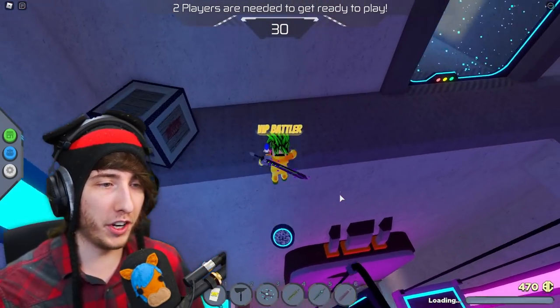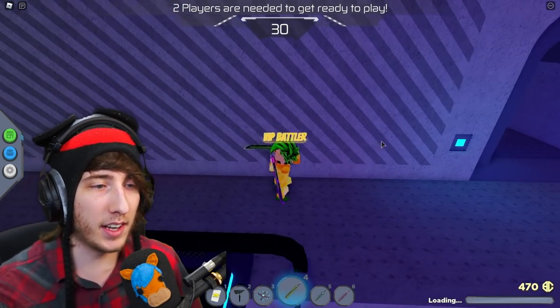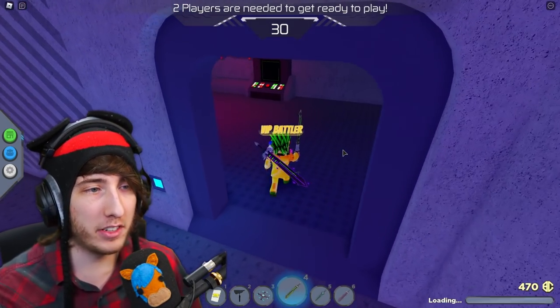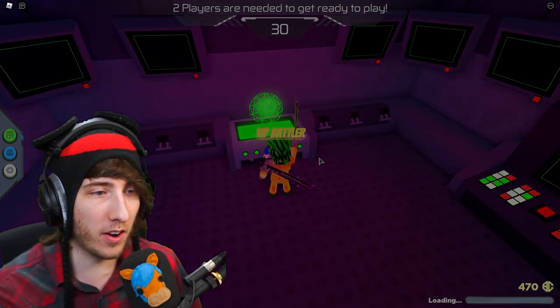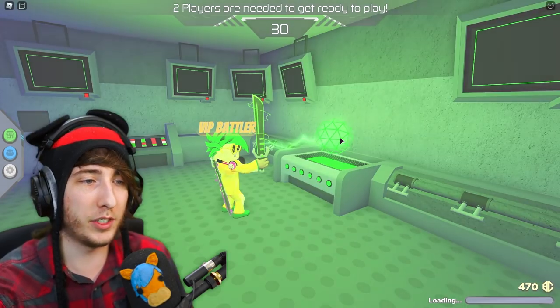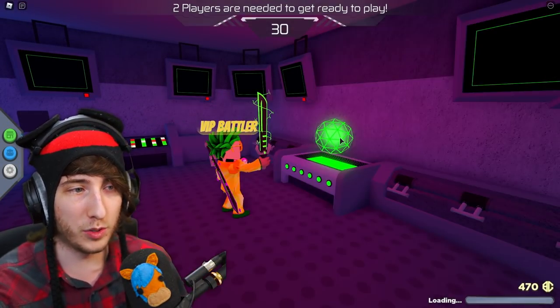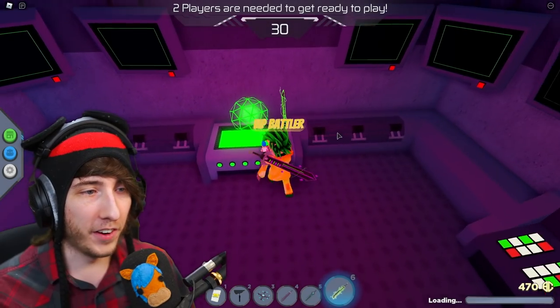When you get to the top, come over to this right room — this is DJ's shrine room. Take out his green sword, walk up to the shrine, and it's going to give you a cutscene. This cutscene is going to energize the green sword. We're going to have to energize all of them.